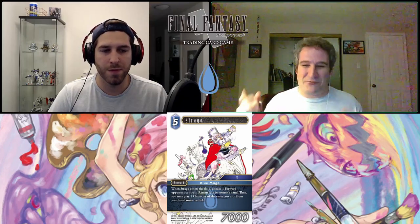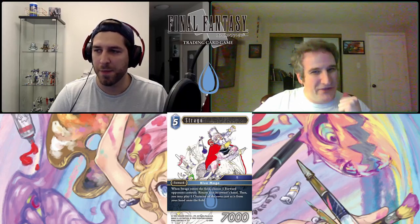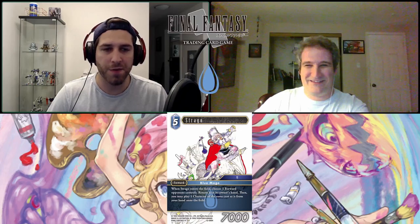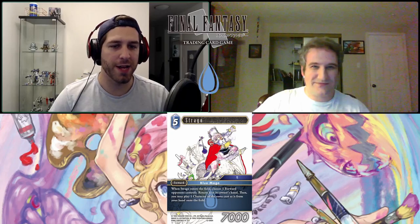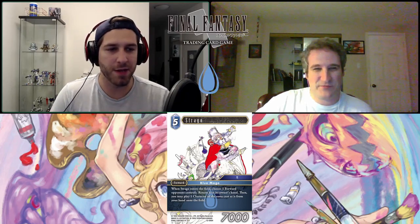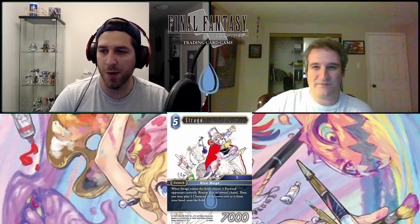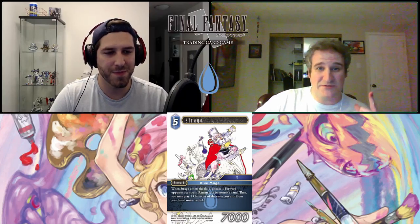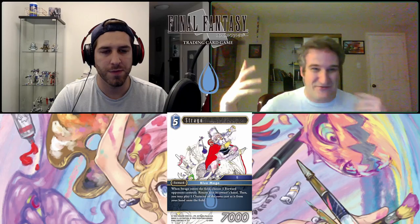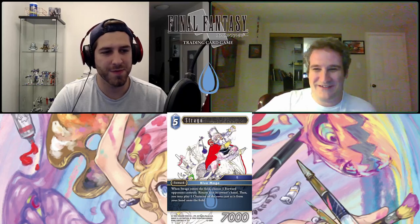He's going to be 100% a test card because you can't plan around him — you have to see the board and decide 'what are my targets to bounce, and what do I have to throw down?' You really can't plan for it. I can't wait to test with him. Next we have Sarah FFL — job Warrior of Light, category FFL, six-cost backup. When Sarah FFL enters the field, you may search for up to two category FFL forwards or job Warrior of Light forwards and add them to your hand.